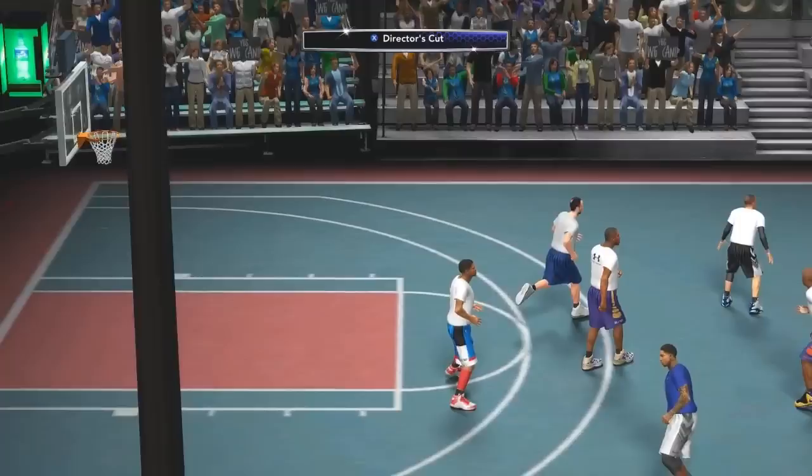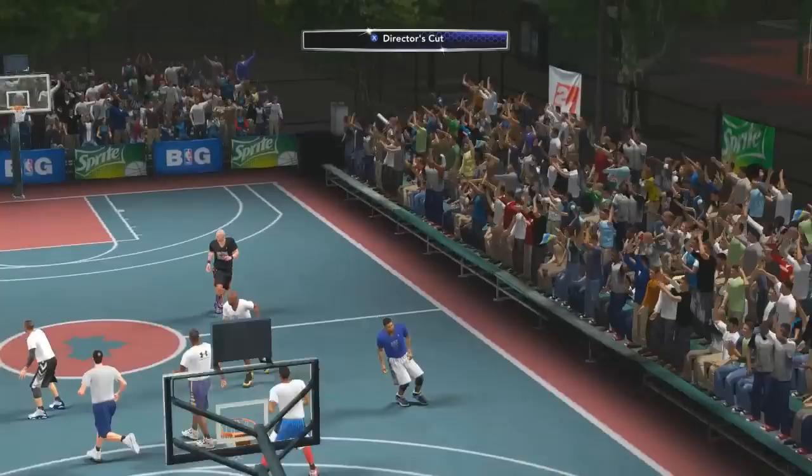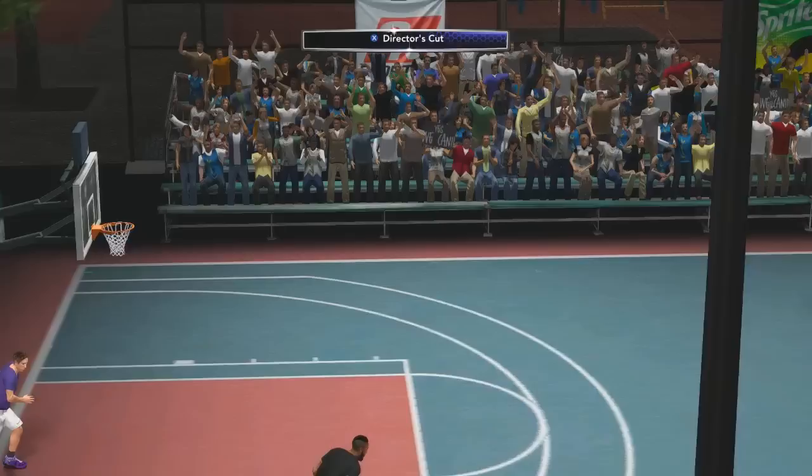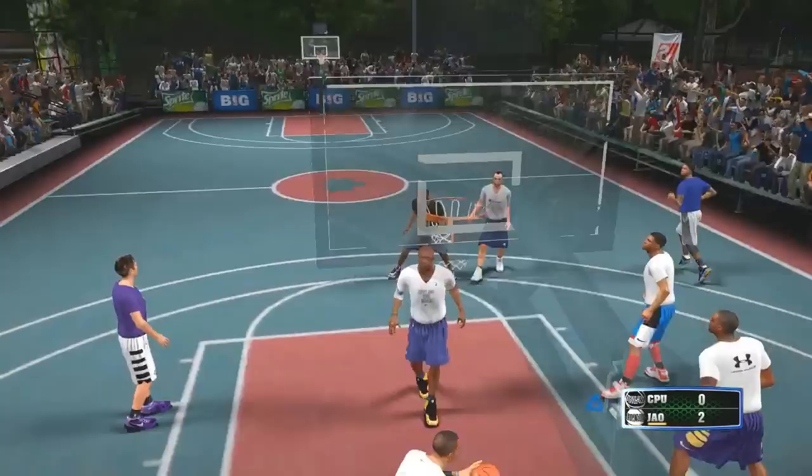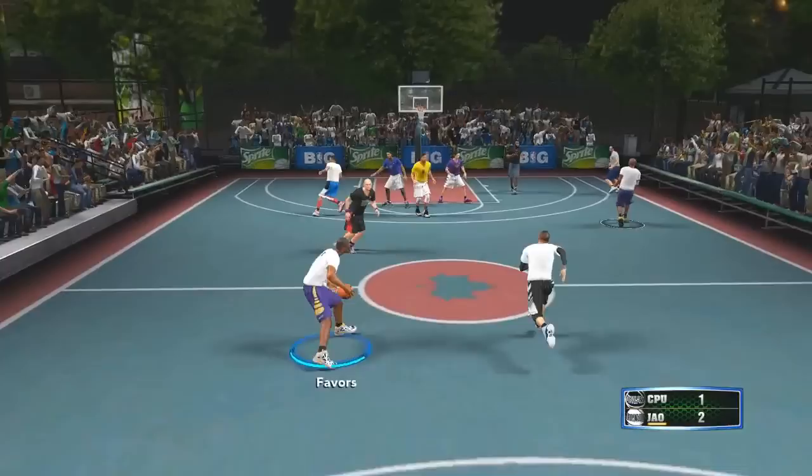This is the 2K14 version because it doesn't have the sideline barriers — only barriers at the ends of the court. It includes the fade to black on the sides and works out quite well. I just had to remove the floor section from under the normal Rucker Park court.